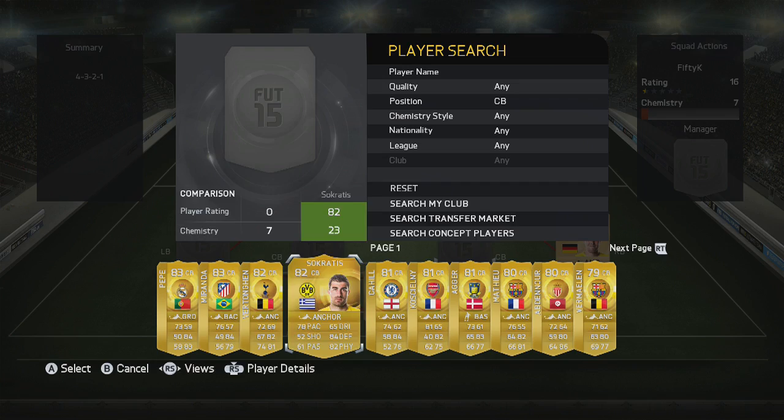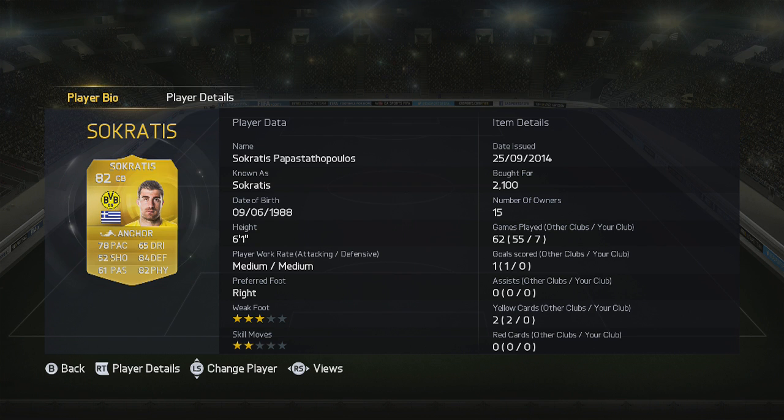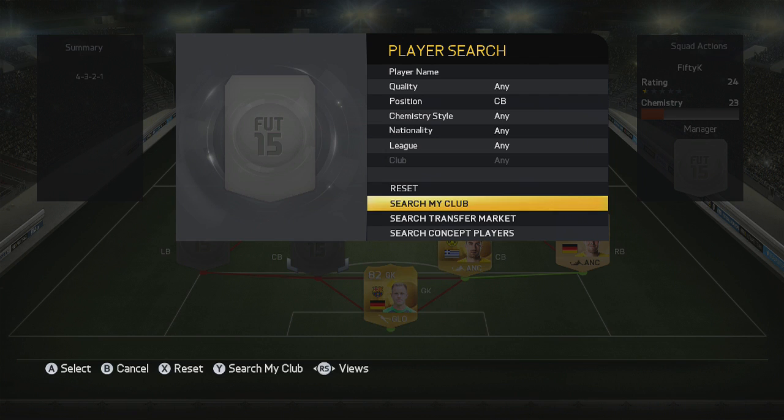At centre back we've got Sokratis. He has decent pace — 78 — along with decent defending and physical attributes. At 6'1", he's definitely a good defender if you're looking for a Bundesliga option on a budget.